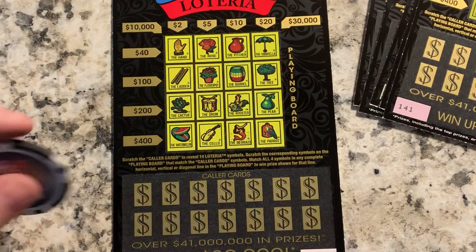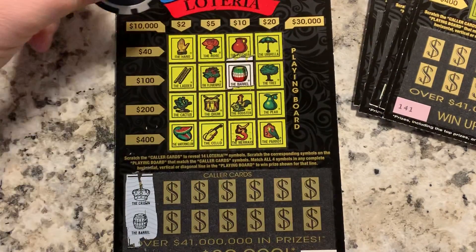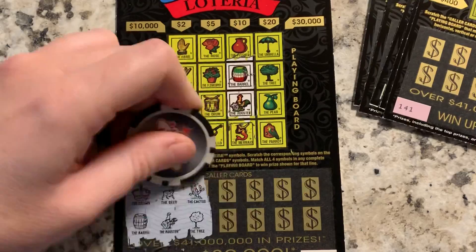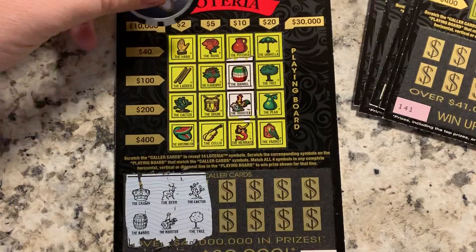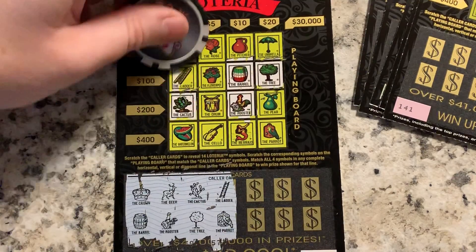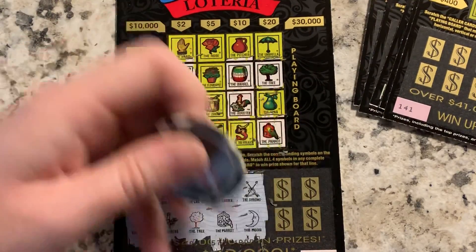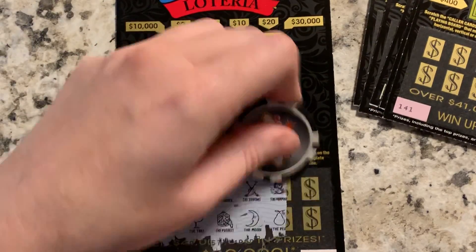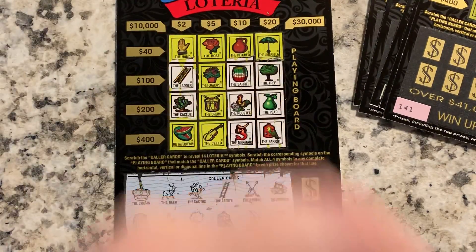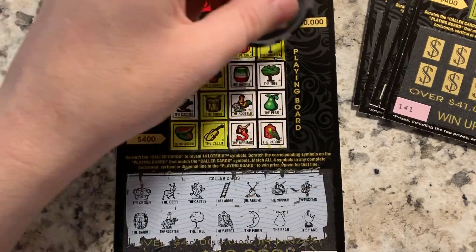Ticket 140: crown and barrel. Deer and rooster — deer. Cactus and tree. Ladder and parrot — ladder, parrot. Arrows and moon — no arrows and moon. Mermaid and pear — mermaid and pear. Musician and hand — no musician. A lot of teases, no win there.